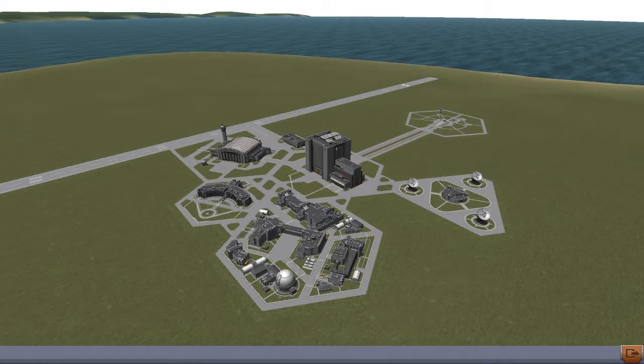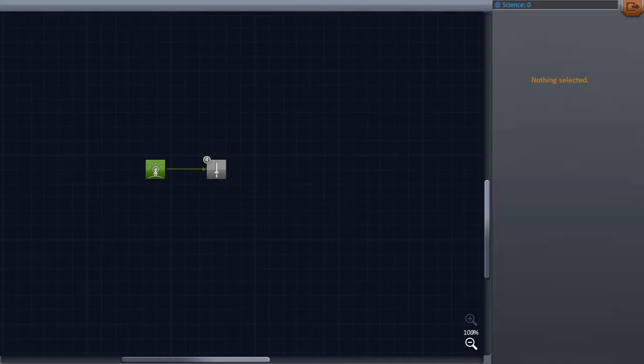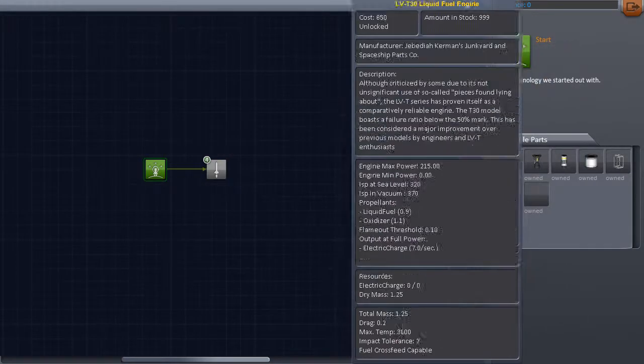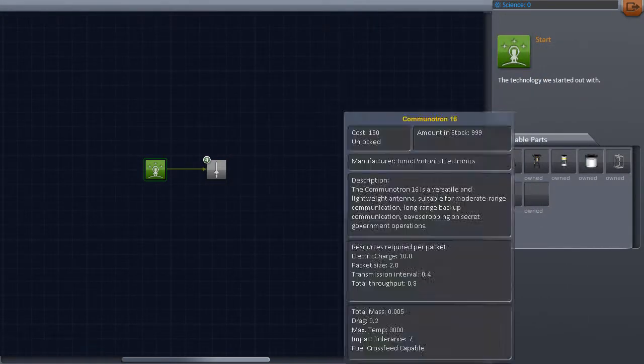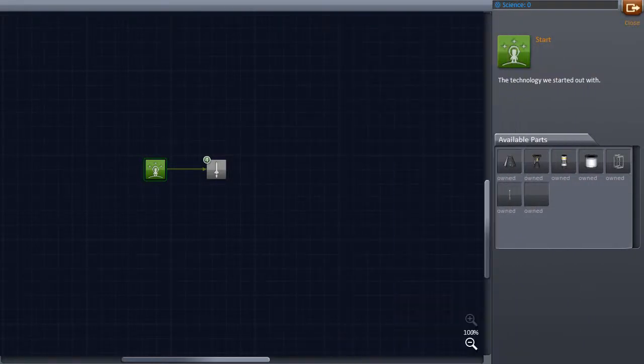I've had a poke around beforehand so I know kind of what I'm doing, not just staring around going 'oh what's this new building do?' This new building tells you first how much science you've collected, which is very important because without science there is no rocketry. I need five science to get these nice bits - we've got a fuel tank, some boosters, and stuff like that, so I reckon we can do some serious science.